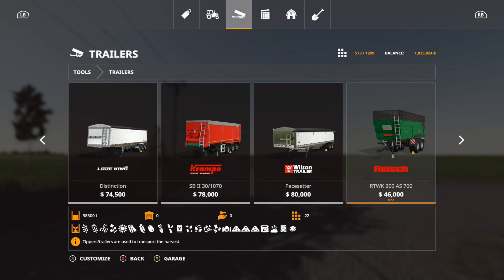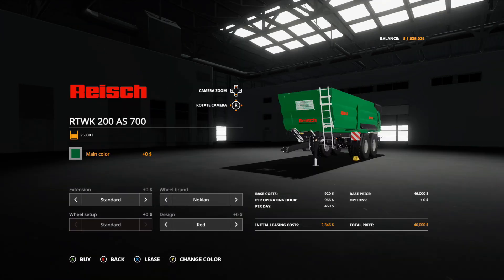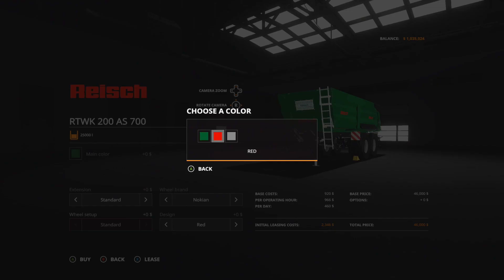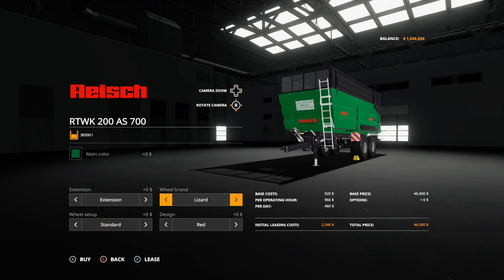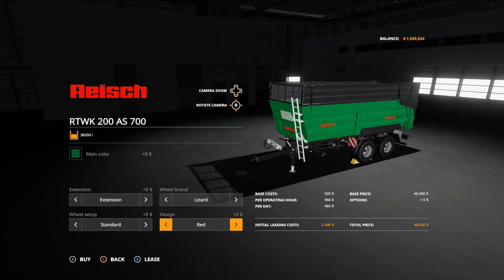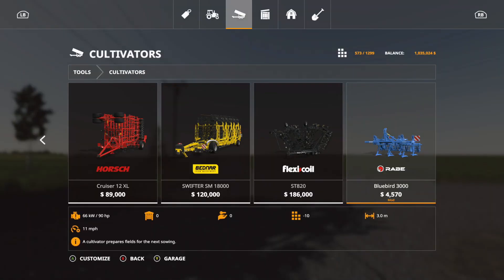The first new mod is a trailer — the Rice RTWK200S700. It's 46,000, 22 slots, and 38,300 capacity. Options include main color red, green, or gray. Extension is standard at 25,000 or with extension at 38,300. Wheel brands are Nikian or Lizard with standard white tires, and design colors are red or black.